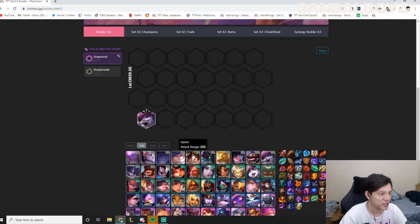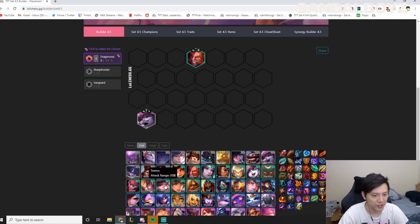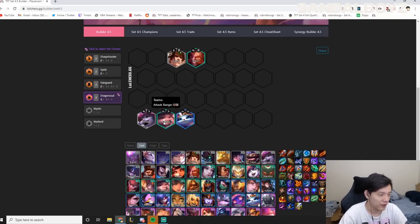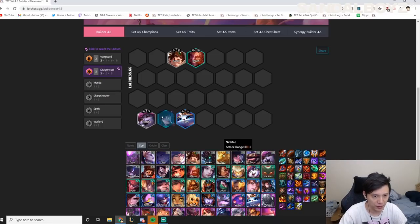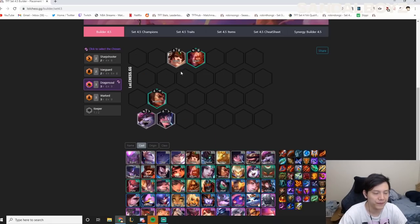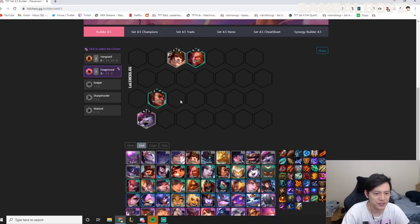Dragon Soul Tristana works very similarly to the Brand version except you're playing Sharpshooters as your backline instead of Mages. It's pretty much the same thing: Brom or Shyvana frontline with Brawlers or Vanguards, then Sharpshooters in the back. When you play Sharpshooters, Teemo is one of the best early mid game options and you want to pair him with a Spirit — either Kindred or Yuumi. If you don't hit Teemo, you'll probably play Nidalee earlier, and if you play Nidalee you kind of want Garen, and if you play Garen you can round it out with a Warlord like Vi or Jarvan.